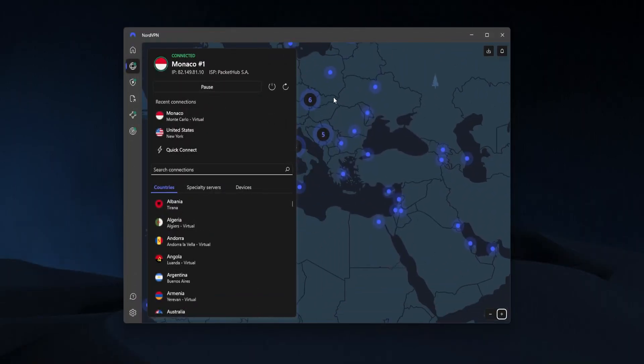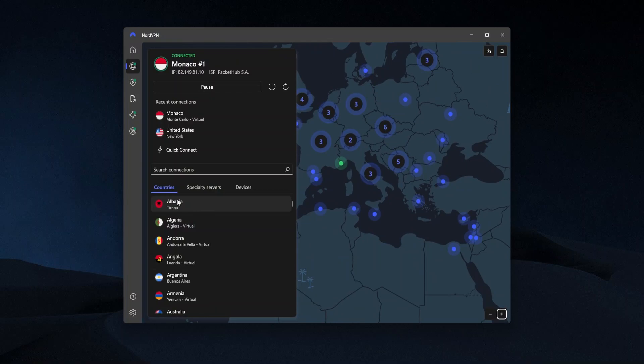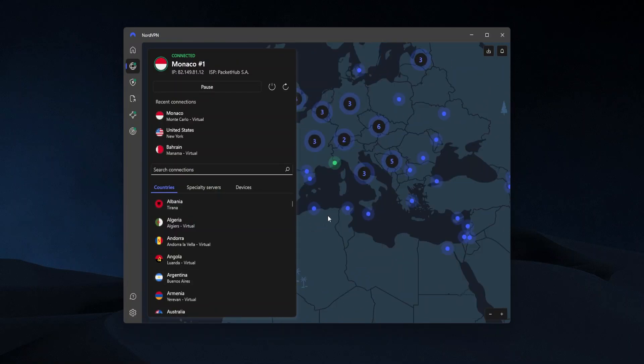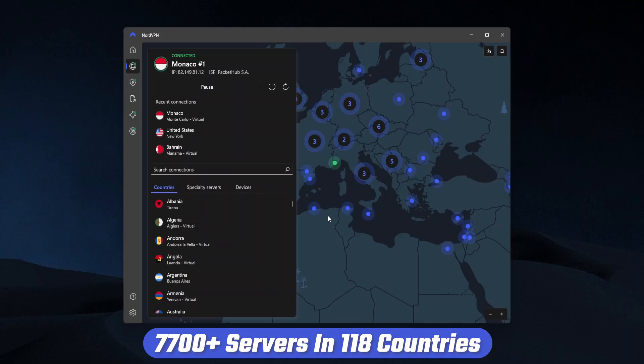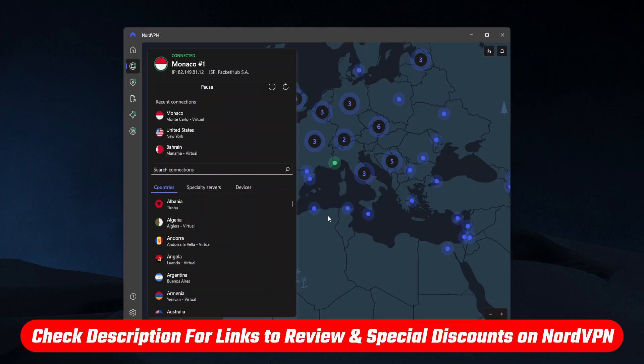This is what NordVPN is going to look like. On the right side you're going to have all of the locations. On the left side you also have them as a list and you can search for them. Right now I'm connected up to Monaco. NordVPN has 118 countries to choose from, so you have a lot of options. And if at any point you want to find out more about what NordVPN has to offer, I'll have useful links in the description below.